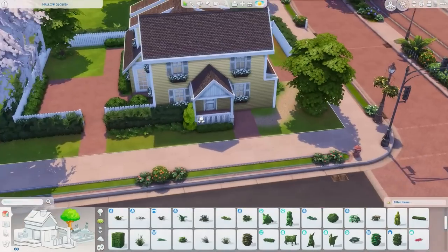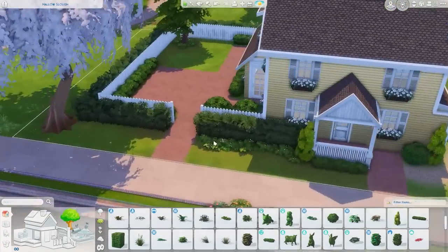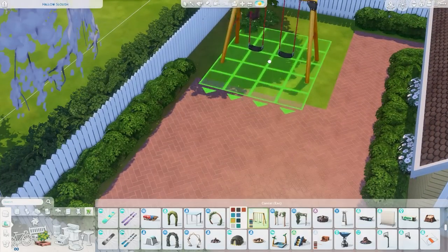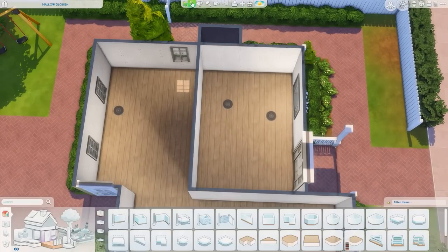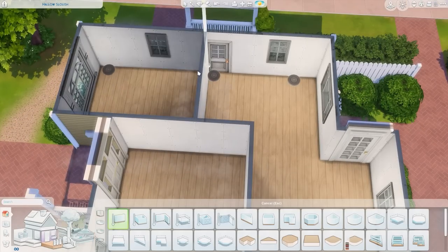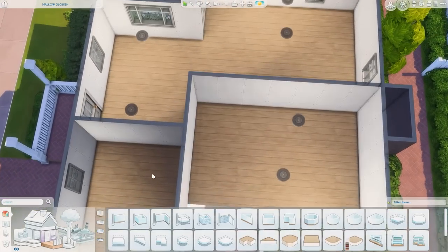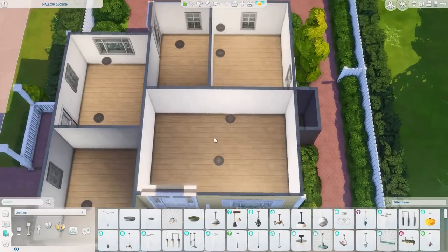I've been heavily relying on suggestions lately and it's been so much fun. I just scroll through them whenever I'm in the mood to build. That's where this house came from, and where the pet parent one I just posted came from. A bunch of the recent builds are directly from suggestions. You can probably tell I've been uploading more recently — I'm just having so much fun building and chatting with y'all.